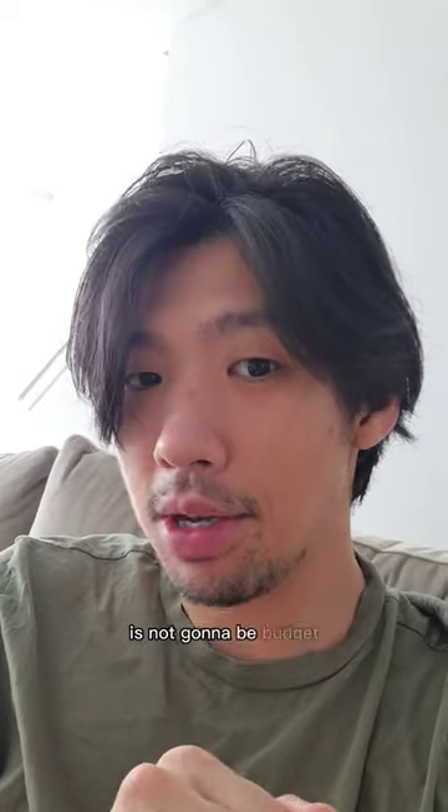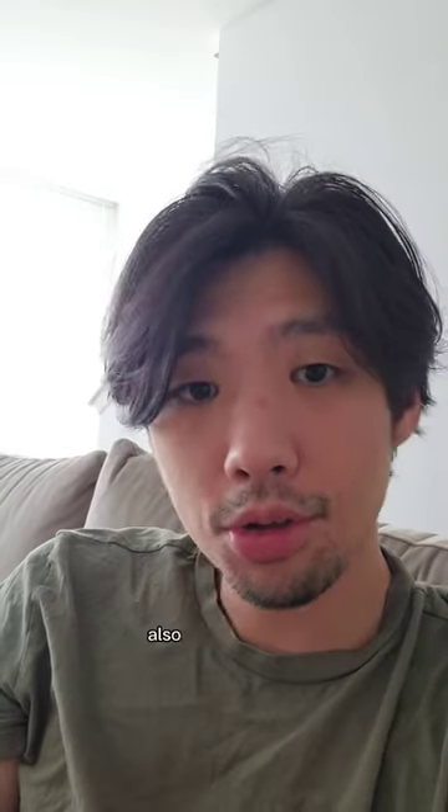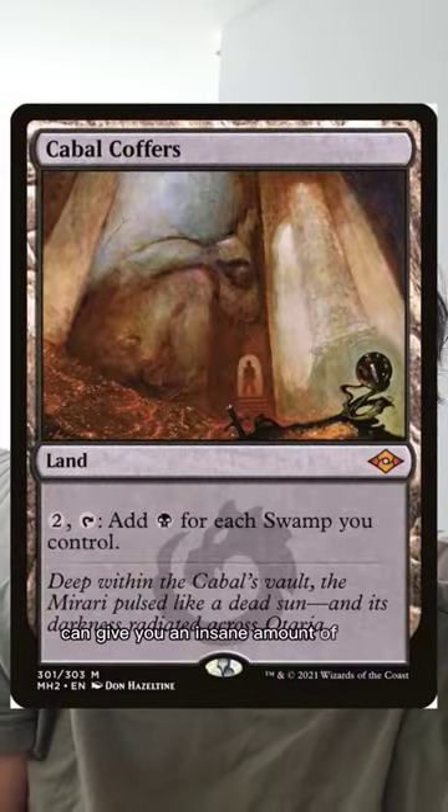By the way, a lot of this is not going to be budget. There are a few ways that black can double their mana, with Nirkana Revenant and Crypt Ghast. Also, Cabal Coffers can give you an insane amount of mana.